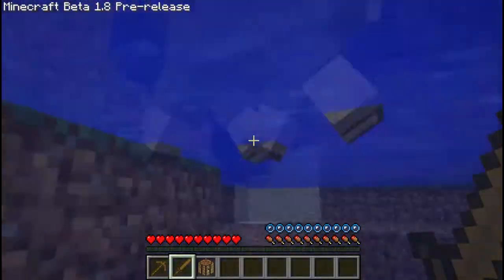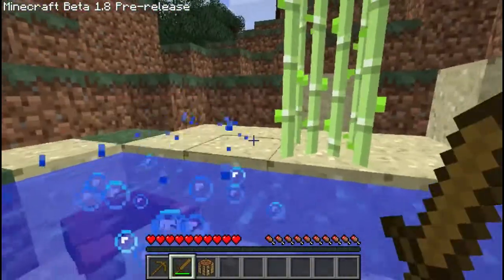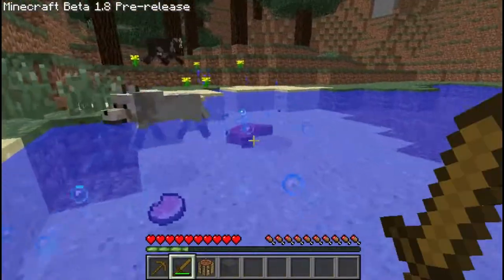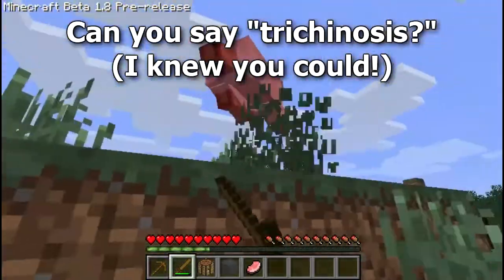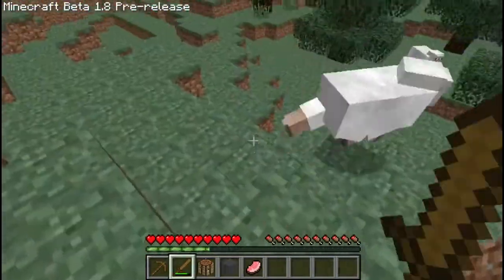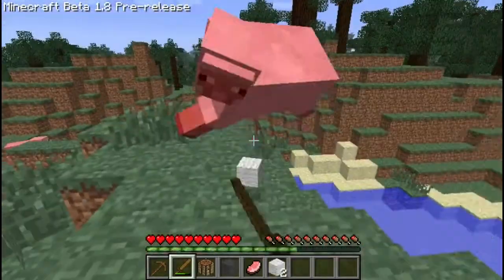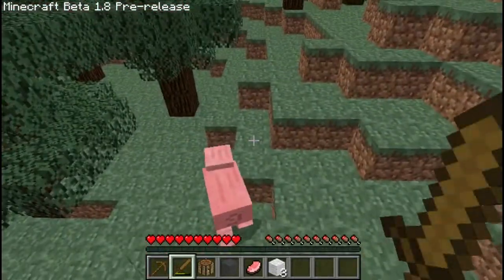I'm going to need some food and a bed. Luckily, here's a sheep — let's see if we can get some wool. Gray wool. It's harder to kill these animals since they're running away from us all the time. Alright, now we've got some uncooked pork. Oh goody, more sheep. That took decidedly longer than I would have liked, but I do have enough wool now for a bed.